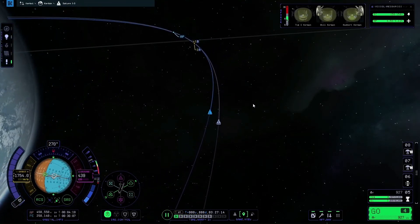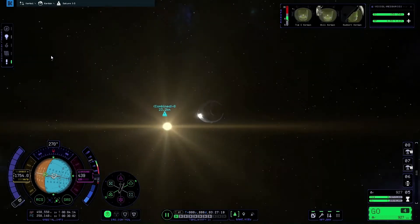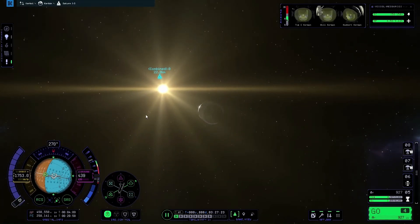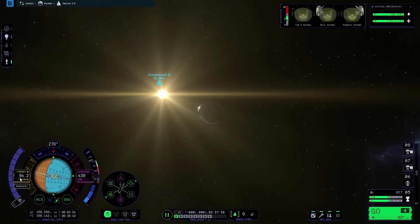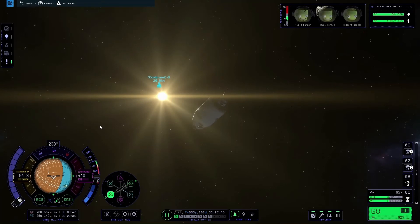Now they're nice and close together, I'll return to normal speed and press M to go back to the flight view. Before going further, on the velocity bug on the left-hand side of the nav ball, click it twice until it says 'target'. That shows we're moving at around 90 metres per second relative speed to the target. Once done, click the retrograde button on the SAS control wheel.